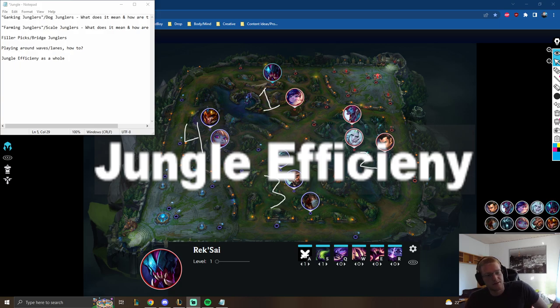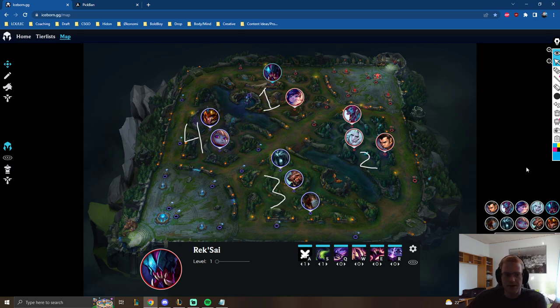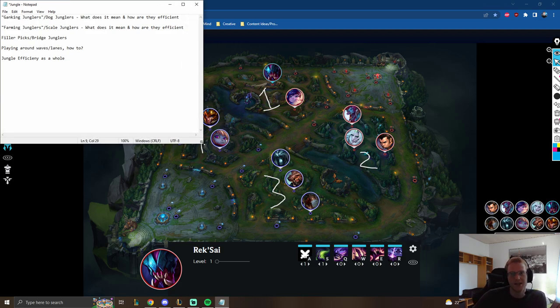Jungle efficiency is something that can be a little bit hard to talk about without being misunderstood — if you say something too specific, people are going to start saying things that don't make sense. So the agenda is: ganking junglers, dog junglers, farming junglers, scale junglers, filler picks, bridge junglers, playing around waves and lanes, and jungle efficiency as a whole.